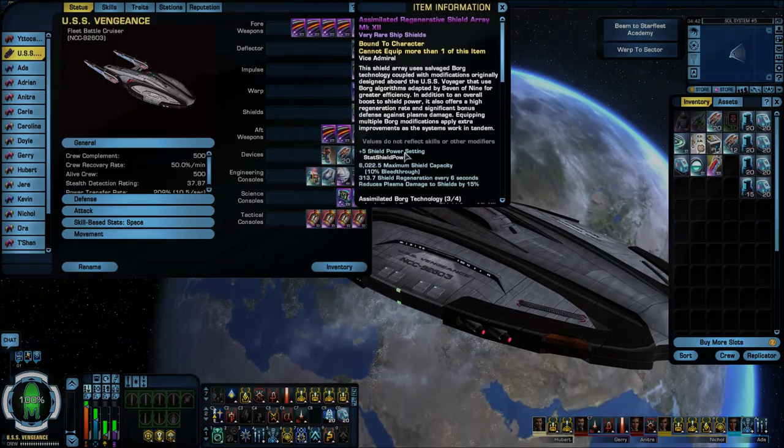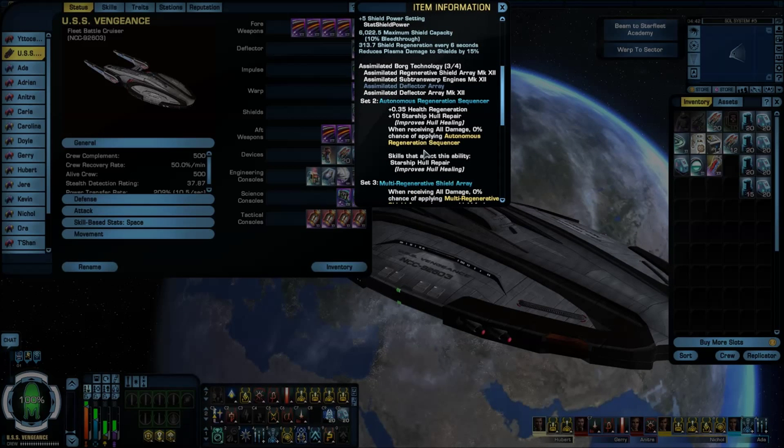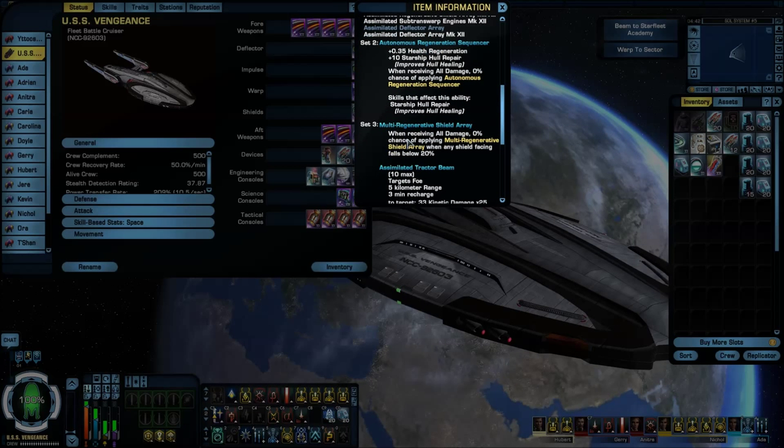A lot of this stuff right here comes in handy really well. The autonomous regeneration sequencer helps out a lot — it pops up rather regularly and saves you quite a bit. And the multi-regenerative shield array actually pops up a lot too. I think that right there is what this ship needed.